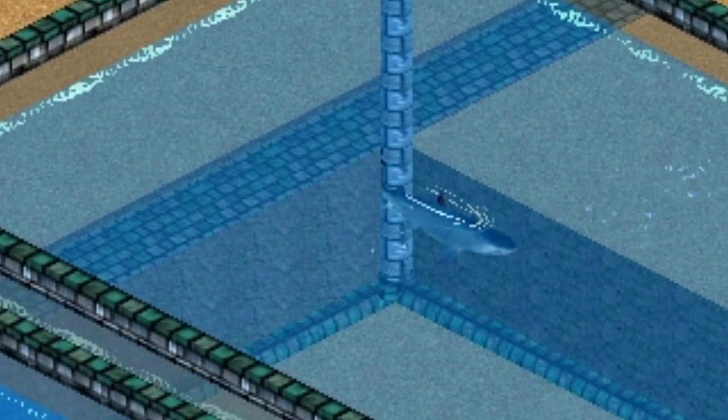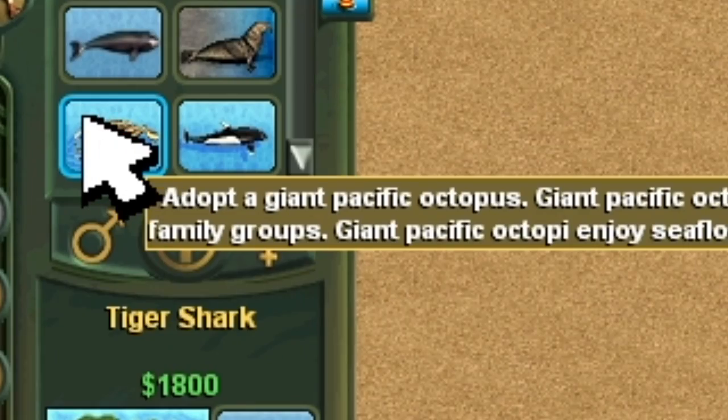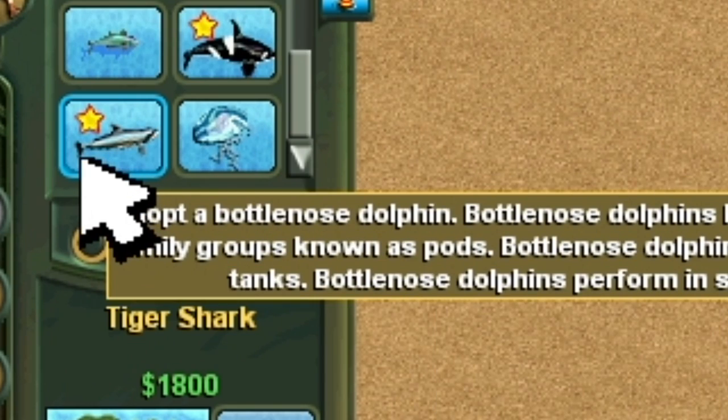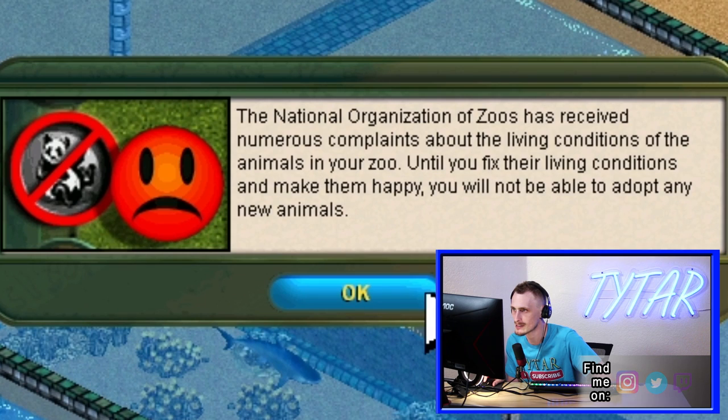Let's get the sharks in here. I just unlocked more — I got the green sea turtle, the giant Pacific octopus, and the bottlenose dolphin. Heck yeah. There are numerous complaints about the living conditions of the animals in your zoo — until you fix their living conditions and make them happy, you will not be able to adopt any new animals.